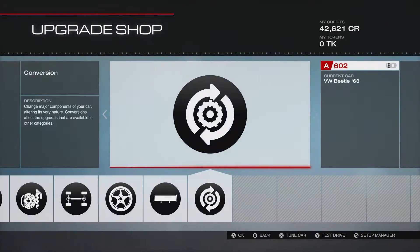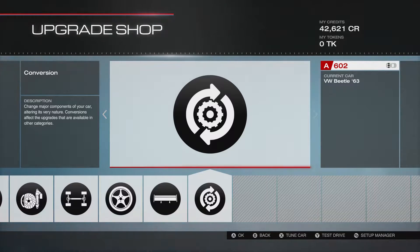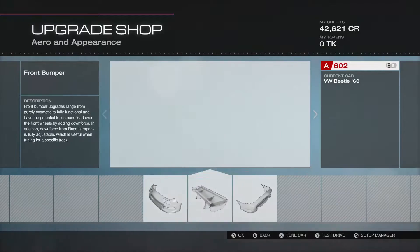It's a three-litre flat six. It's a boxer engine, so the pistons go horizontal instead of in a V shape like they normally do, or straight up. Science — the more you know. Okay, so we have no other upgrades.